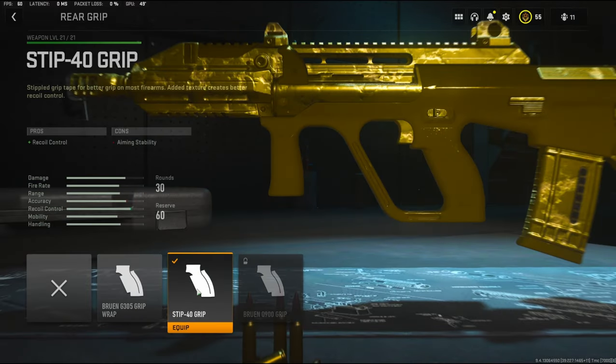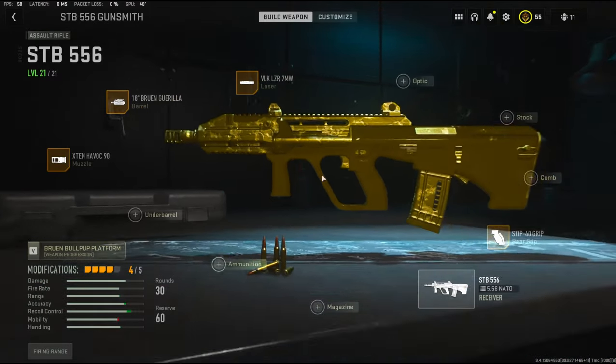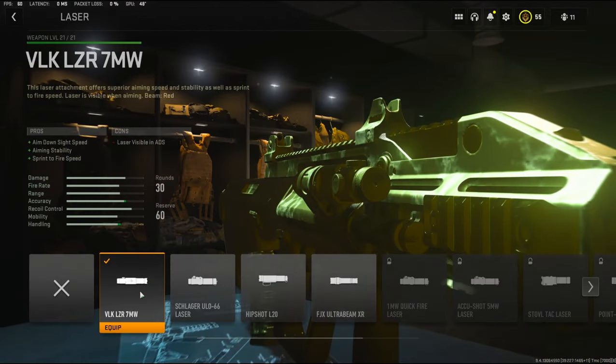For the rear grip, I'm going to be using the STB-40 grip. It adds recoil control, and it takes away a little bit of aiming stability, but that is okay. On the laser, I threw on the VLK-LZR-7mW. It adds aim down sight speed, aiming stability, and sprint to fire speed.